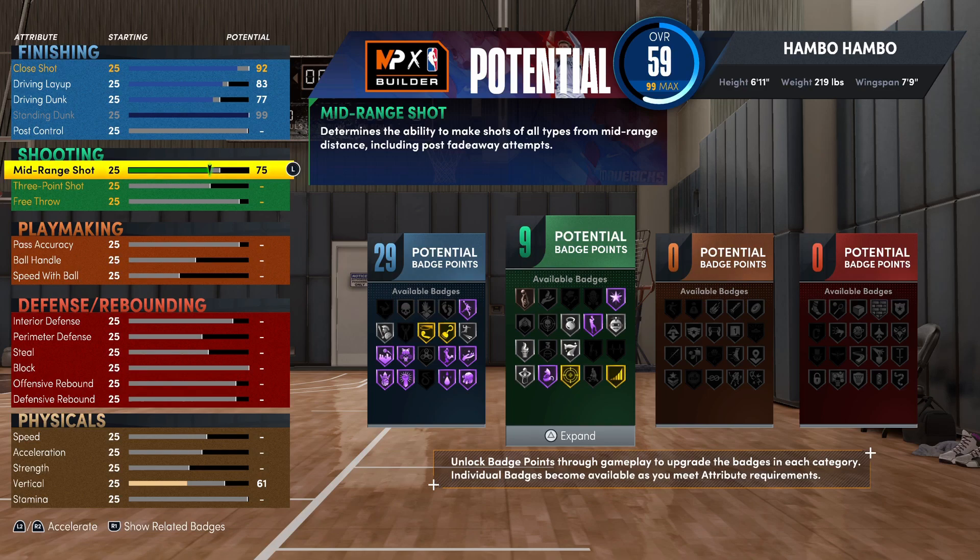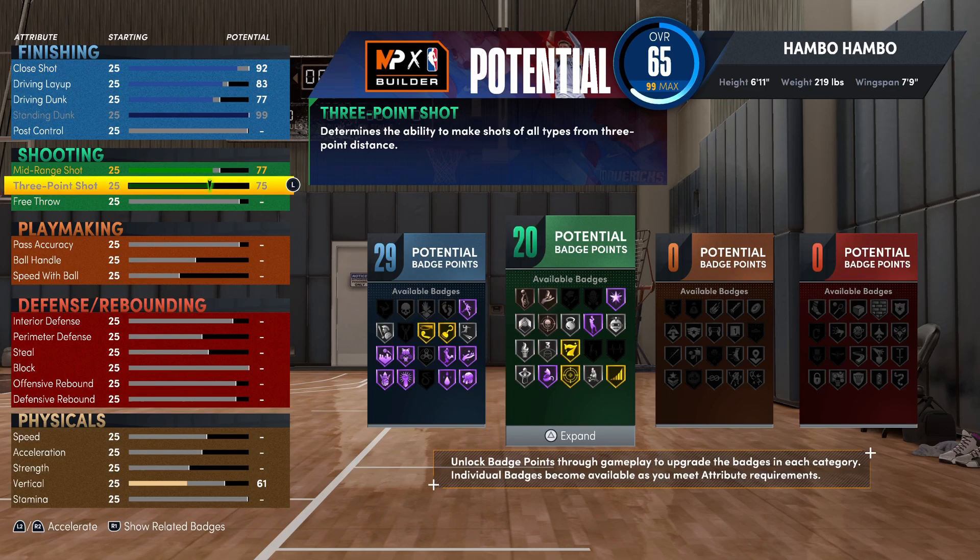For shooting, I would recommend going with a 77 mid-range and a 75 three-pointer. You're going to have in total 20 shooting badges. This build can shoot very consistently. You're not going to get bailed out with any whites, but as long as you're able to time your jump shot consistently, you're going to be able to shoot.